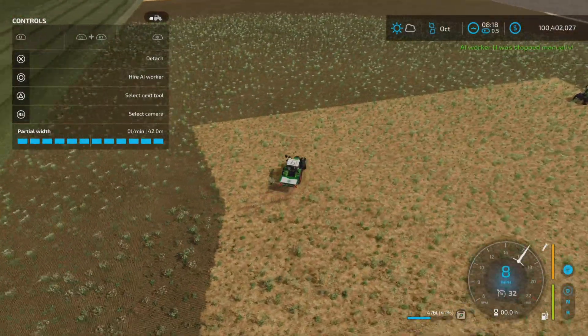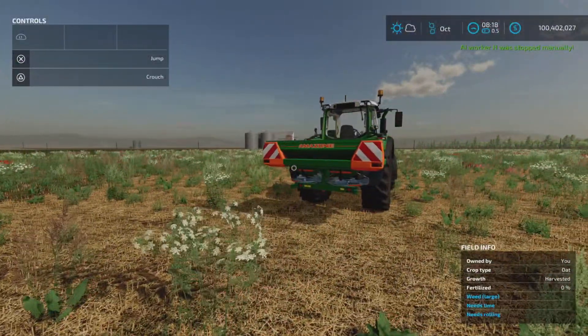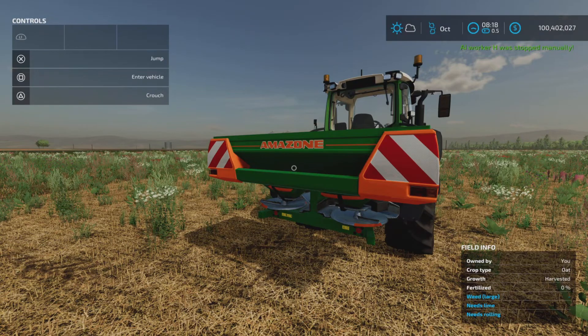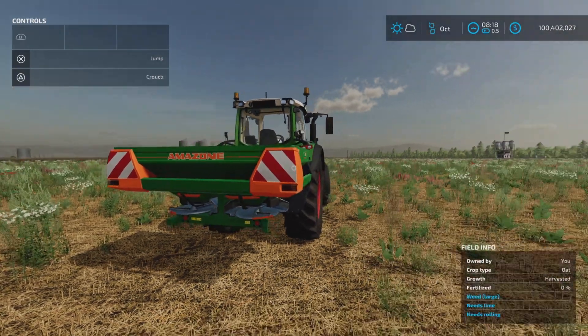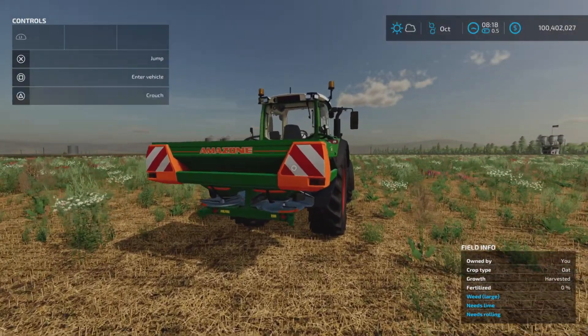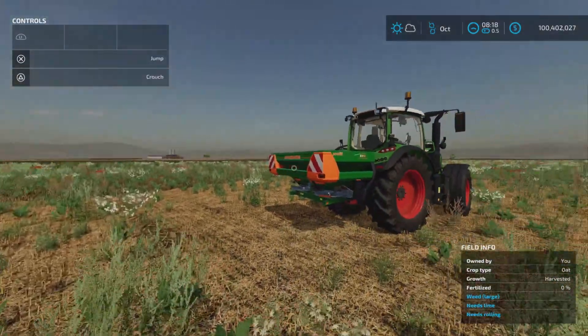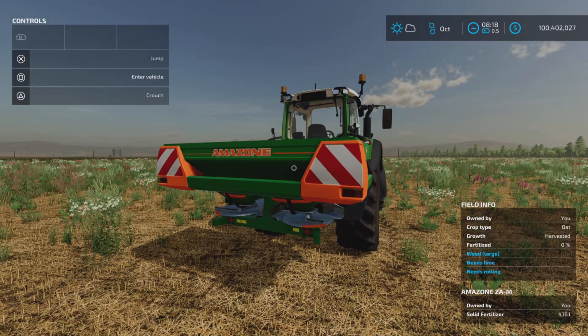I wonder if this is the case where workers go a bit off if you're not watching them. There is the possibility of some shenanigans, but as you've seen here, he seems to have behaved himself this time. And there you go — that's the Amazon Z8-M by Melody 98, 2.36 megabytes to download and four slots on console.